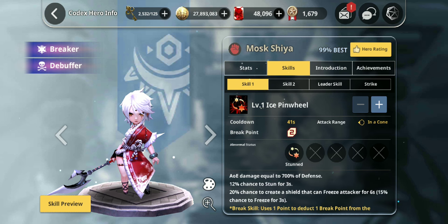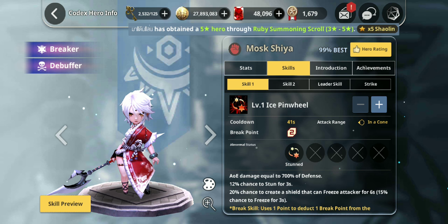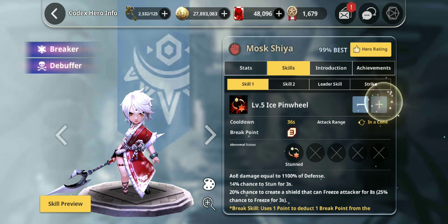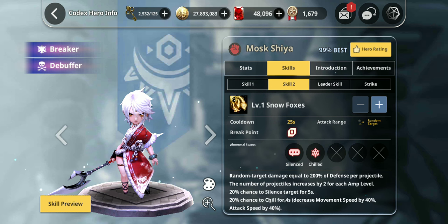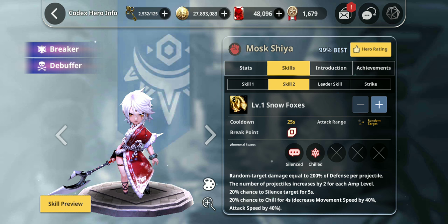Rock Moshia's first ability is Ice Pinwheel. She's a defense type unit, so if you guys want to maximize defense, you're going to have to give her some defense main stats and substats. She has a 12% chance to stun, going up to 14% chance, cooldown gets reduced by 5%, breakpoint goes up to 2, goal goes to 3. Take it to level 4 for utility, level 5 for damage. It also has a 20% chance to create a shield that can freeze the attacker. I use her in Arena and she's by far the best chiller for the Wyvernish faction boss.